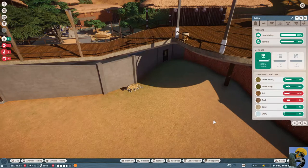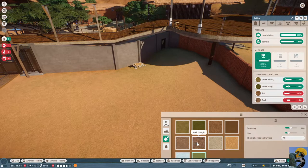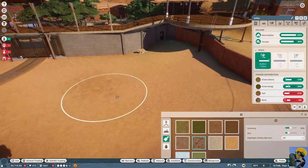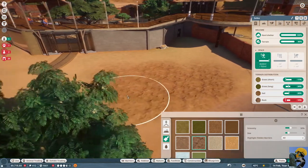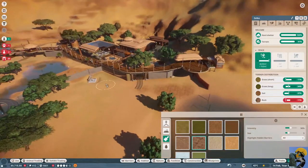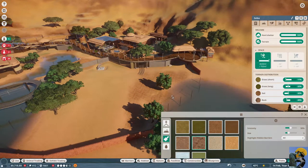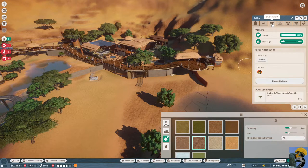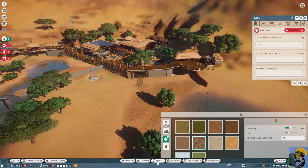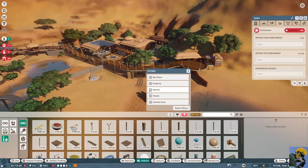It wants less soil and more rock. So let's go ahead and change the terrain and start giving it some rock. This is fun — I like this part, just painting the rock all over here. We are reducing the soil amount for rock. Now you're happy with the terrain — good enough. You're all good on terrain. It's just enrichment for you now.